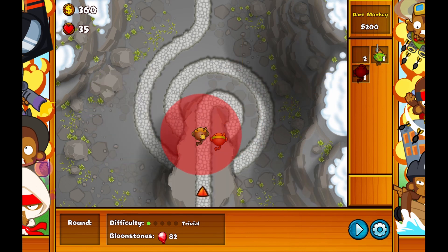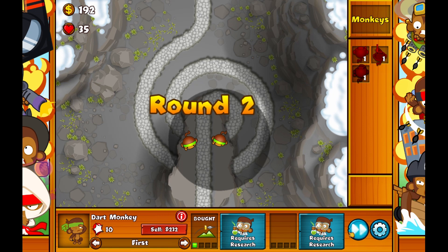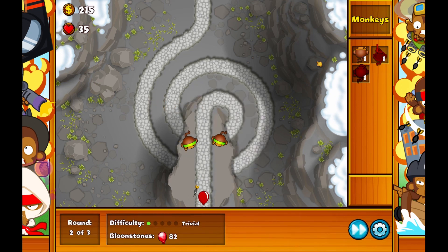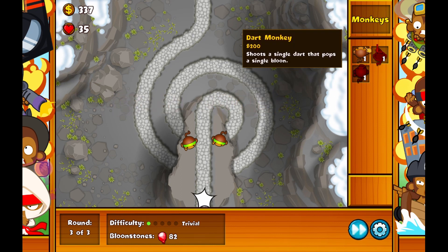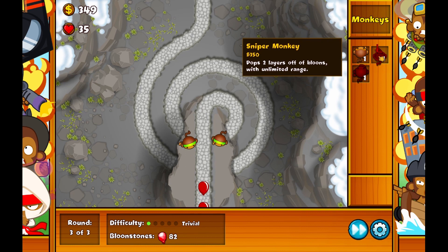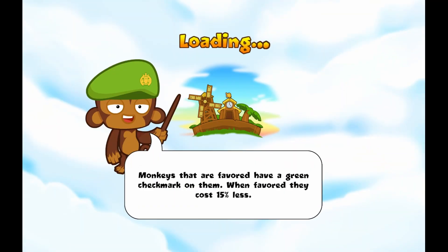We're going to put down two monkeys with long range darts and just let her go. I just got long range darts, and we're just going to lay it on them. We're going to wait for sniper monkey, put him here. Sniper monkey in BTD6 is really good — it's really good.